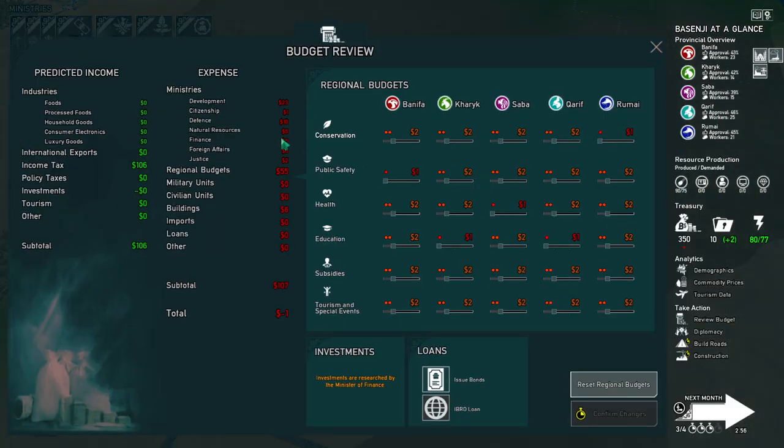Let's view the budget. We're making $106 and spending $107 — losing a dollar. We can choose where to put our money. Saba wanted better health, so let's put a point in there and bump them up. We can also put out a bond — $200 paid off over 18 months with high interest. Let's just do that for now.